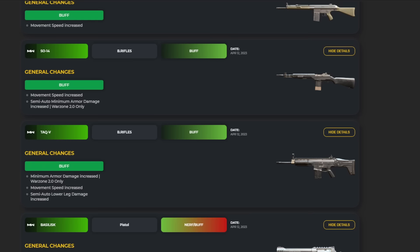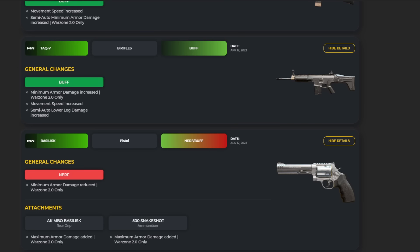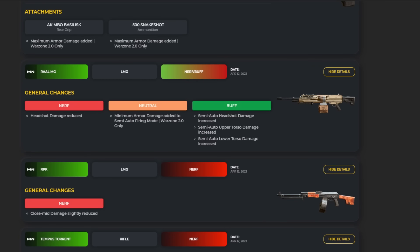The Lockman 762 and SO-14 both saw movement speed increases. The TAC-V also got buffs: minimum armor damage increased, movement speed increased, and semi-auto lower leg damage increased — yet again another meta weapon getting stronger. The Basilisk pistol received a nerf — armor damage has been reduced — but attachment changes were made to the Akimbo and Snake Shot variants, where maximum armor damage has been added.